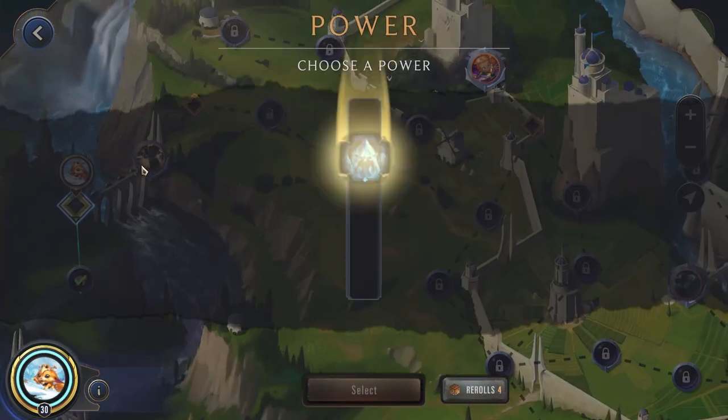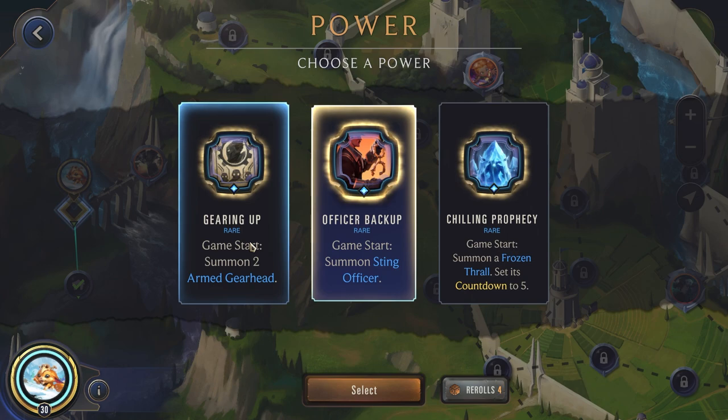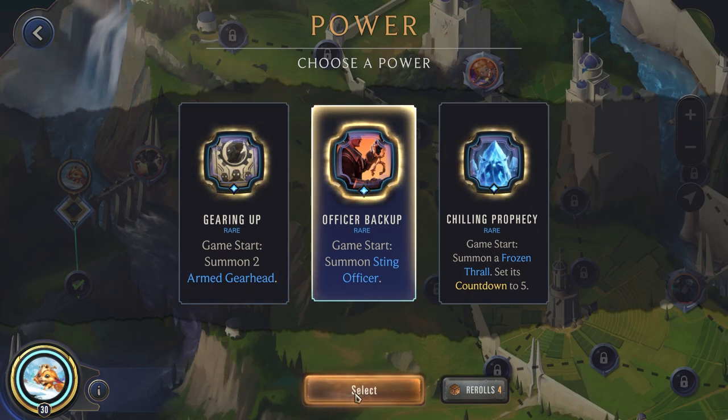Endgame now, let's see what we get for our first power. Officer Backup — this can be pretty good. Both of these are good, but being able to attack in the first round helps you get your nexus damage off. It also enables us to try to get Gnar on the board, because we can just attack with our unit without having to play someone, and we can play Gnar in the very first turn. So we'll grab this — it works out pretty well.